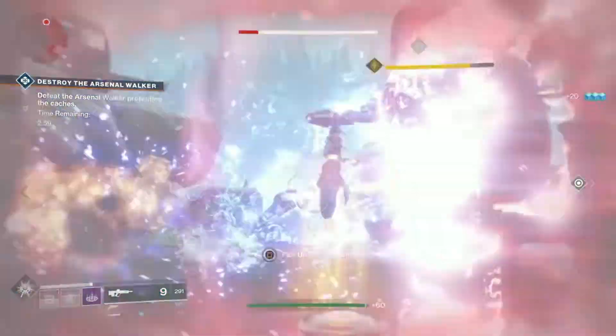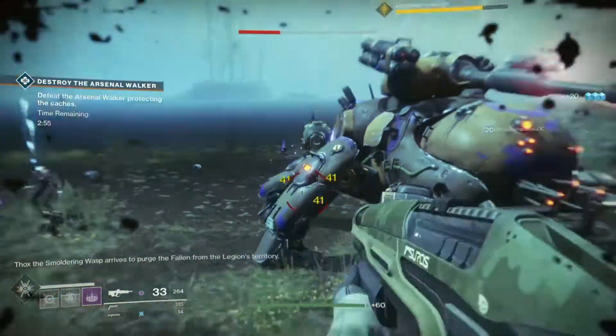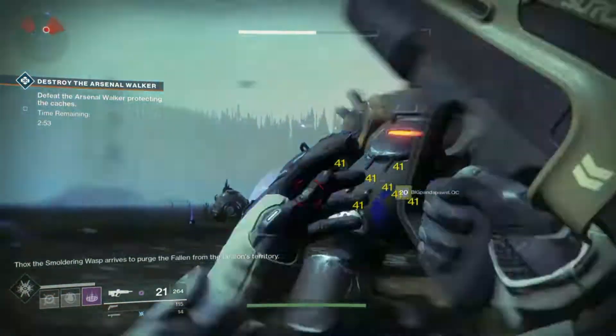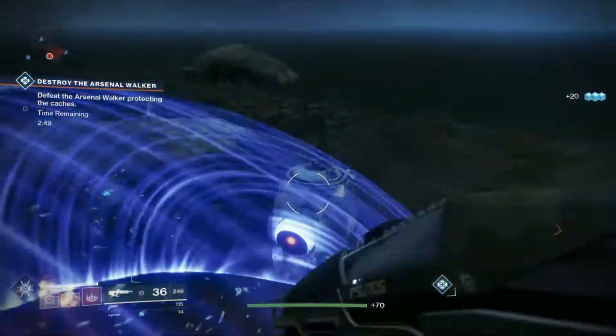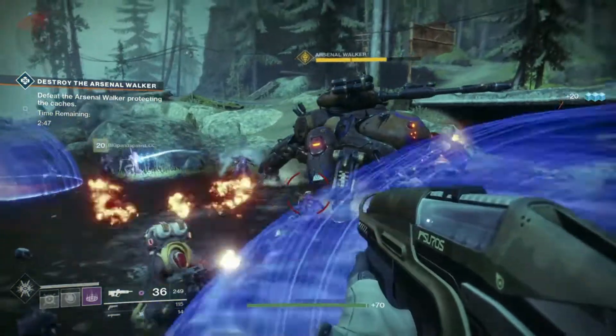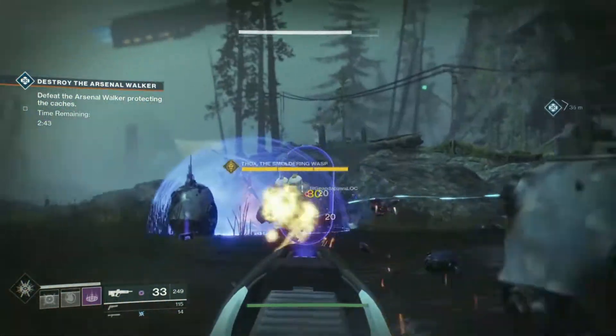You can run into issues with other fireteams in the area. If they simply pick up the Scorch Cannons and start applying a ton of DPS to the Walker, they will kill the Walker before you're able to grab the next three arc charges. So if everybody is working together here, this is actually a really, really easy heroic event to activate.